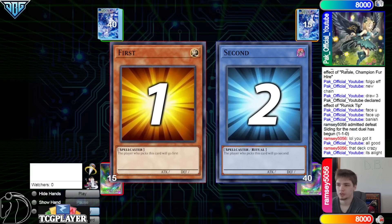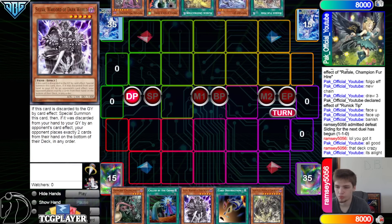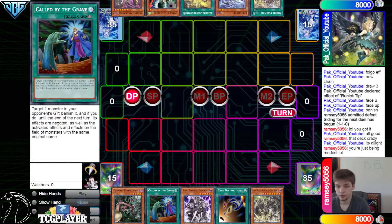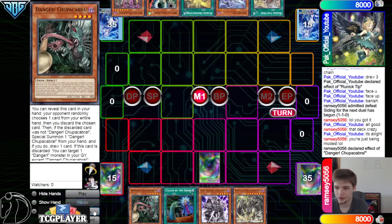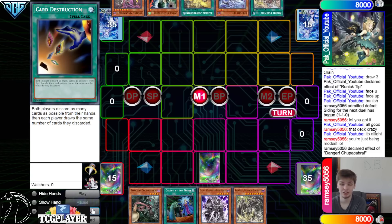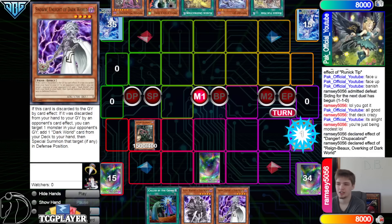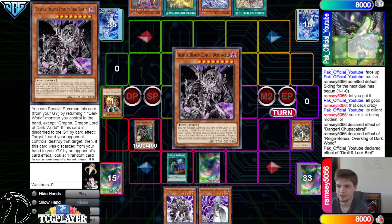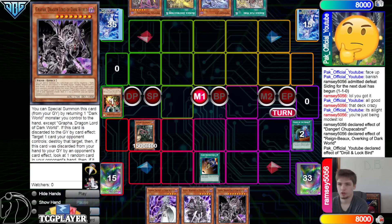So they hop into game number 3 — we're going to see Dark World go first. We got Chupacabra, Called By, Silva, Card Destruction, Rainbow. They have Rookie, Jet, Destruction, Droll, Magma. Called By's crazy. They set Card Destruction, go Main Phase, activate Chupacabra — there's like a 50% chance this isn't good and a 50% chance it is good. It hit one of the good ones — hit Rainbow, draw Snow. Rainbow 1, Droll 2, Called By 3. Yeah, that's rough — very rough. Go search Grapha, and then they're going to go Card Destruction.